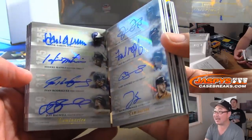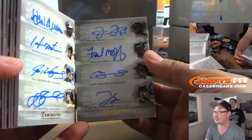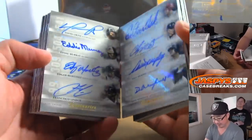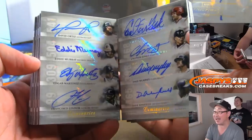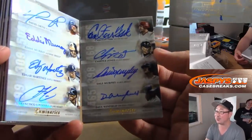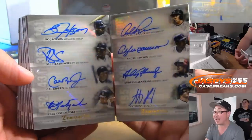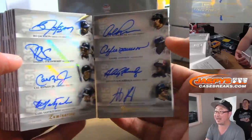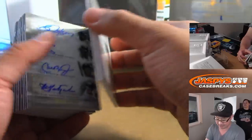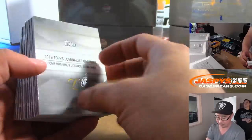We got Hank Aaron, Hideki Matsui, Ivan Rodriguez, Jeff Bagwell, Frank Thomas, Fred McGriff, Gary Sanchez, George Springer. Nope, there's more — there's 50. Big Papi David Ortiz, Eddie Murray, Edgar Martinez, Francisco Lindor, Carlton Fisk, Chipper Jones, Dale Murphy, Dave Winfield — but wait, there's more. Bo Jackson, Darryl Strawberry, Cal Ripken, Yaz, Alex Rodriguez, Andre Dawson, Andres Galarraga, Anthony Rizzo, Aaron Judge, Adrian Beltre, Al Kaline, Albert Pujols. One of freaking one.